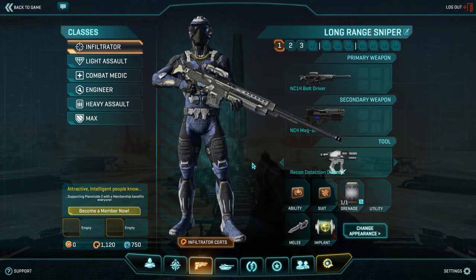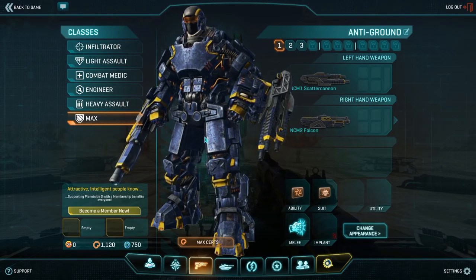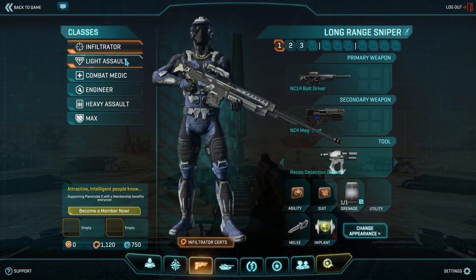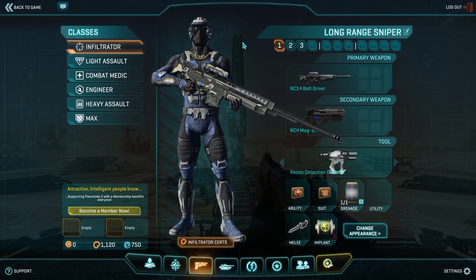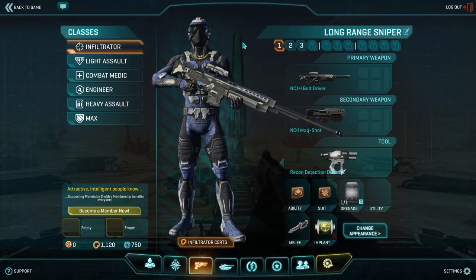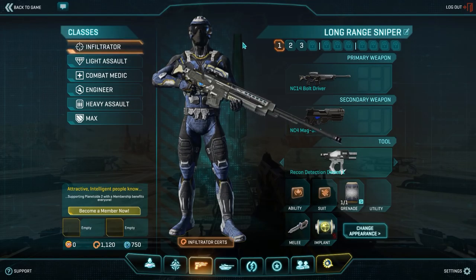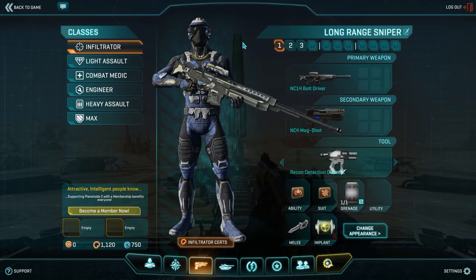Now, the case is for most players that you're going to want to specialize. What I'm going to be doing in this video is spending a few certs in each class except for MAX, because I don't really do MAX stuff. For the most part, I'm going to spread some certs across each class so that everything gets a little bit better, since I do like to switch around on the battlefield. But most players should probably specialize — find a class or two, or a vehicle or two that you really like, and spend certifications in those.